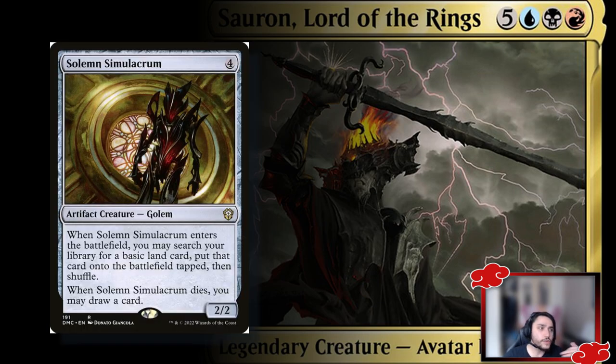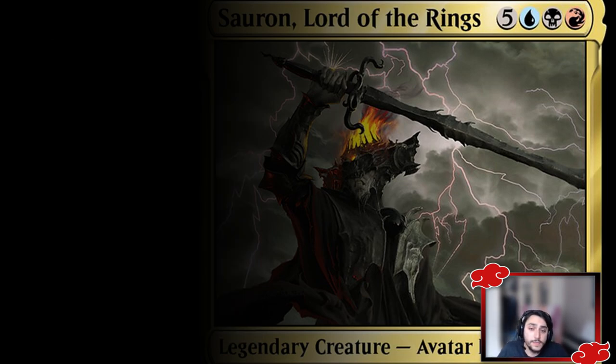Next is Solemn Simulacrum — I don't usually include it since I tend to build my mana base differently, but it's a decent reanimate target if you're running out of creatures or just want a way to draw and put some lands into play. It's a classic inclusion.